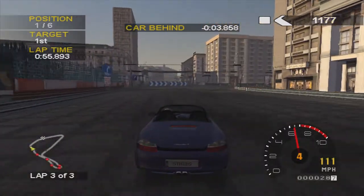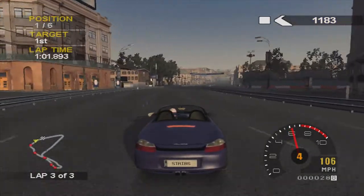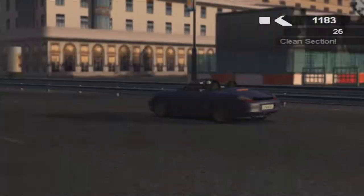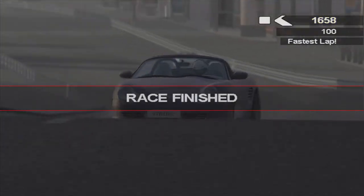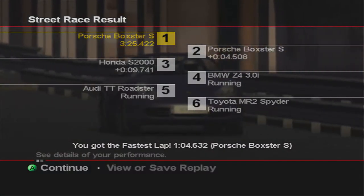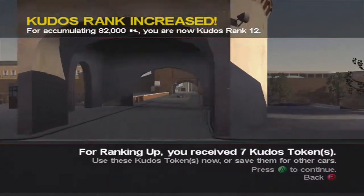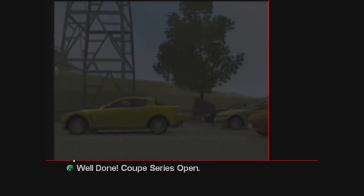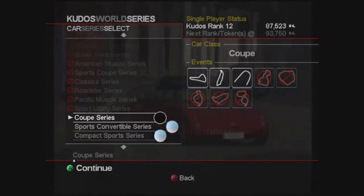Car behind — there's only four seconds now. With these wide tracks and if you've not got another car next to you that you're battling with, you can just take it easy, you don't have to drive ridiculously fast through everything. Position bonus, fastest lap — 1,758 kudos. The Z4, Audi TT and Toyota MR2 are still running. 6,000 kudos — ranked up again. Ranked 12, and we've got so many kudos tokens now. And we have unlocked a new series — the Coupe series is now open. All the Platinums in the Sports Convertible. On to the Coupe series now.